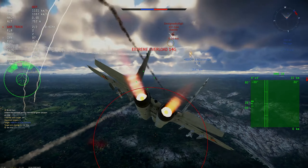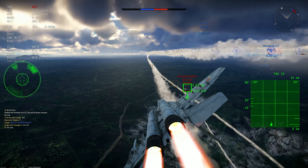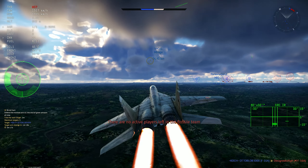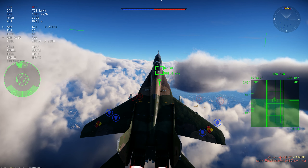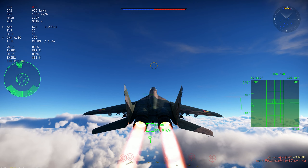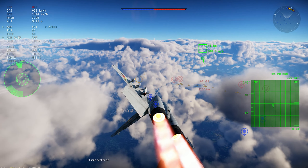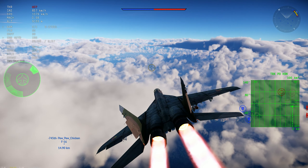Instead of waiting until everybody has a fourth-generation-plus aircraft and then adding the Eurofighter, why not add a squadron vehicle as a MiG-29? It would basically be the same MiG-29 we have in other tech trees, or even a slight downgrade — as the Indian variant never used the ER version of the R-27. They could add just the R-27R and the R-60M, making it a downgraded MiG-29 compared to the German and Soviet trees, while giving the British tree a proper fourth-generation aircraft to deal with the targets the Tornado is currently facing.